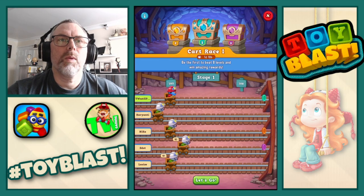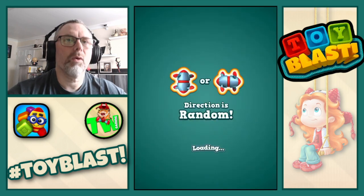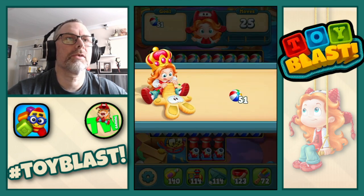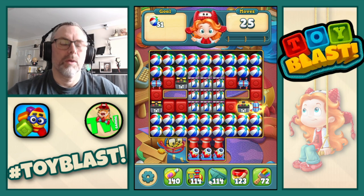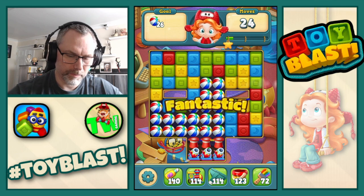We now move on to level 184. We're tied for first place on the kart race. So we need beach balls. We will do the combo. Nice.